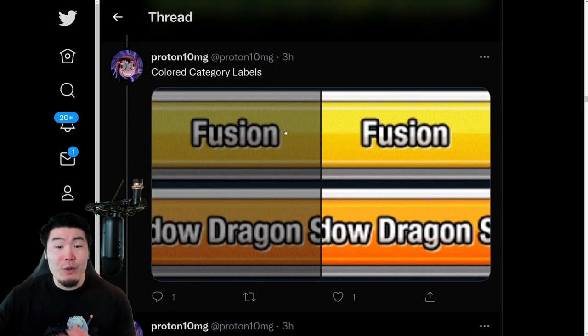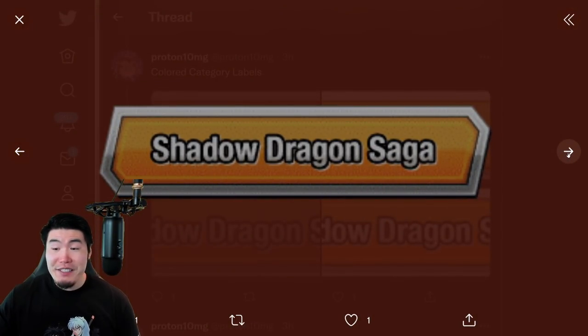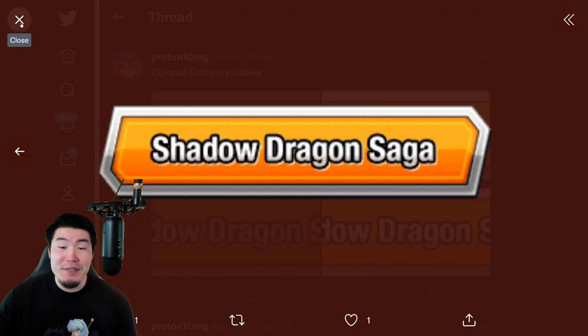And then we have colored category labels. While this is not really life-changing, I would have much preferred if they just listed all of the categories in alphabetical order to make them easier to find. I guess this is a step in the right direction, maybe. Just list the categories in alphabetical order — I don't know what the point of this is. It can help a bit, but it would have just been so much easier to do the alphabetical thing.